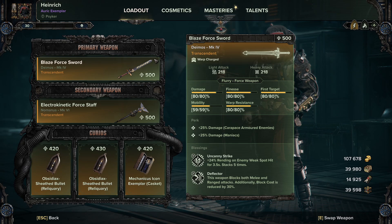For our primary weapon we're using the Blazé 4 Sword — the Demios Mark IV to be more precise. For the modifiers, mobility is our dump stat because I don't like mobility, so screw mobility. Everything else is at 80: damage, warp resistance, first target, and finesse all at 80, and mobility at 59.